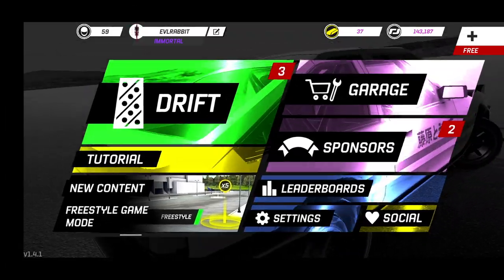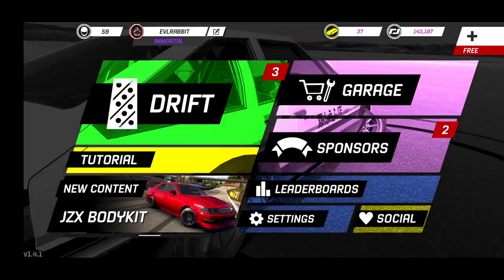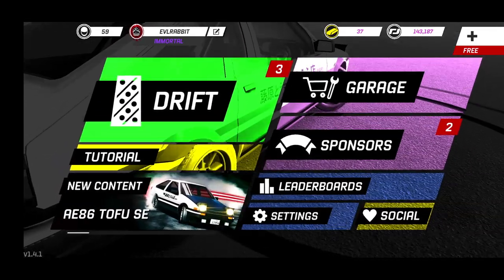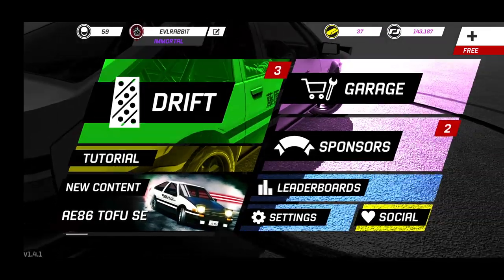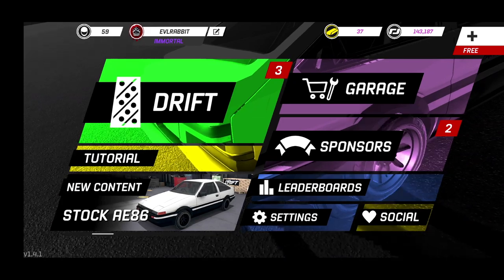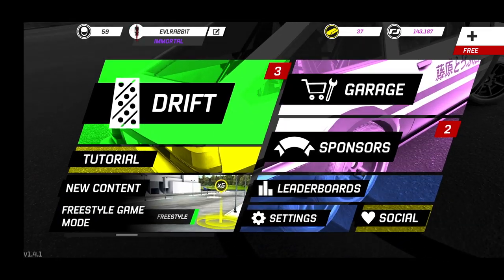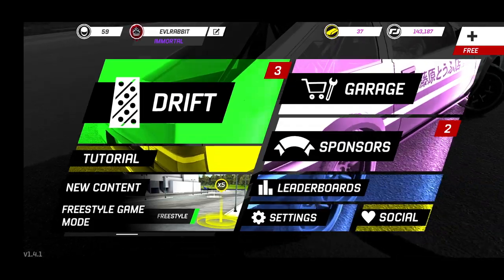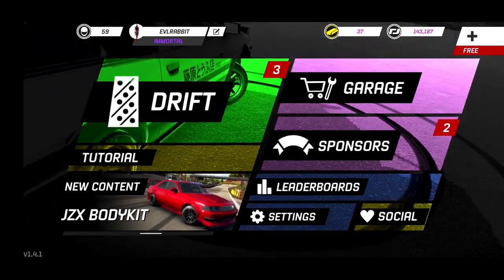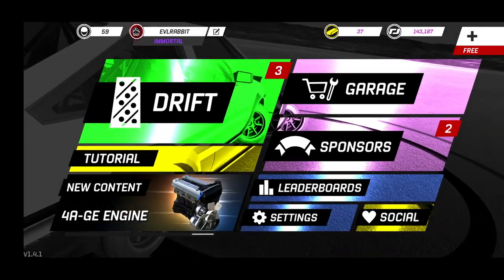What's up everybody, welcome back for a special Saturday upload on the channel! We did get an update on Torque Drift — the update a lot of people have been waiting for: the AE86 tofu car of Takumi Fujiwara and the Initial D cars. There's a lot of big things in this update: freestyle game modes, a big challenge with the tofu delivery car, some new body kits for the JZX, and new layouts for Long Beach.